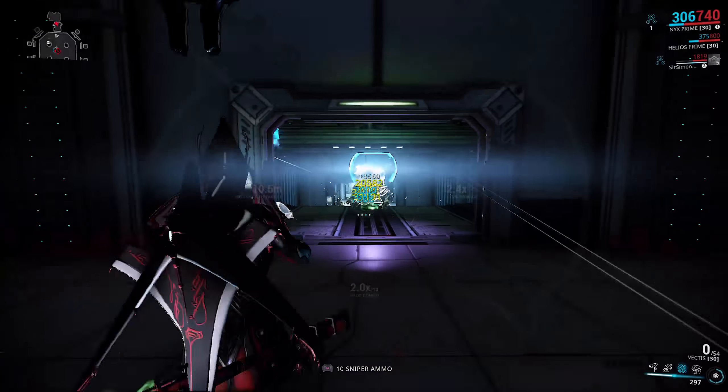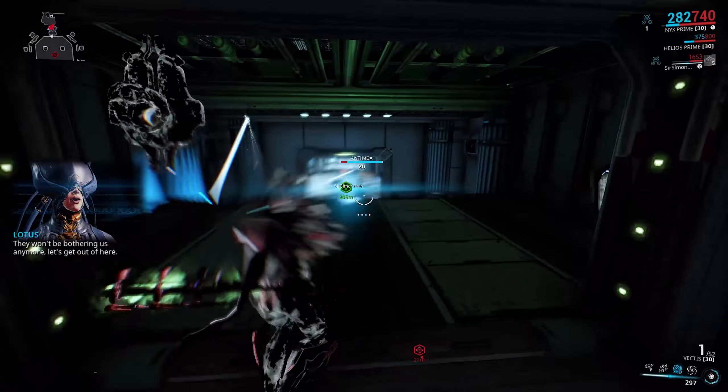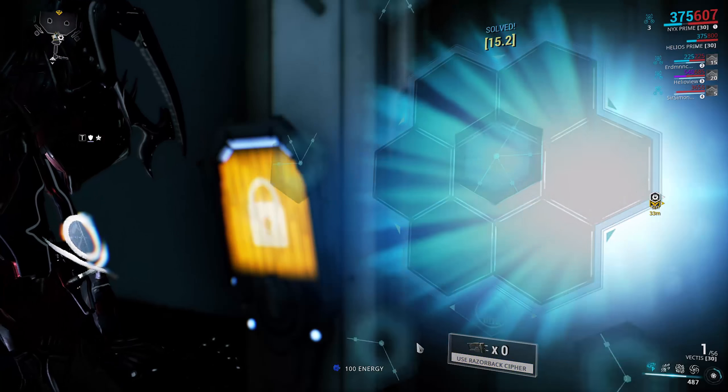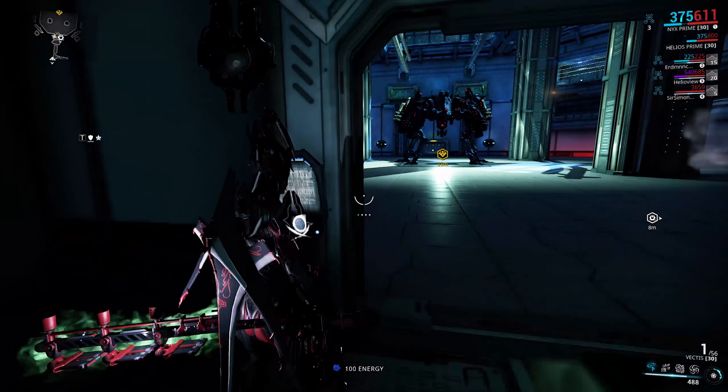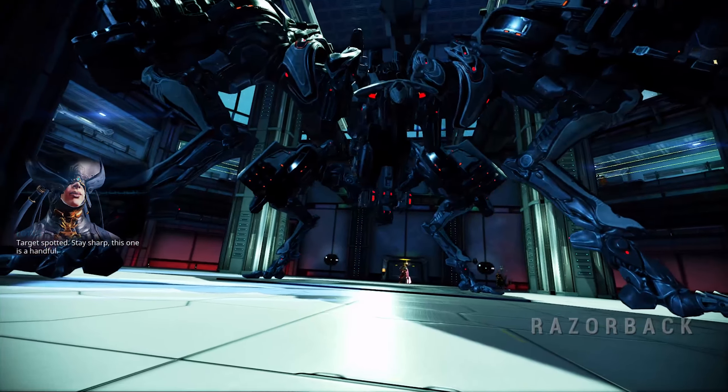The second attack to watch out for is where he will send out a bunch of orbs towards you. They're going to link to you and will deal damage over time with a chance to set you on fire. There isn't a huge amount you can do about these fireballs except move away from them once they stop moving so you can break the beam. Squishier frames might have a problem with these but tankier frames don't really need to worry about them at all.